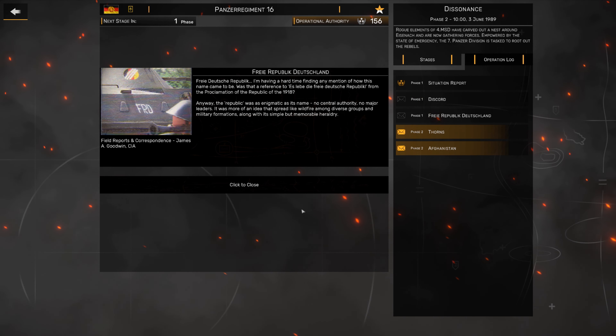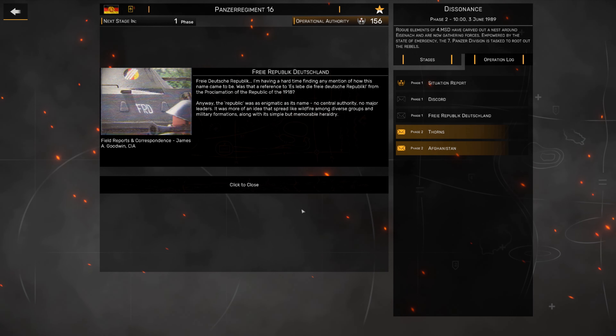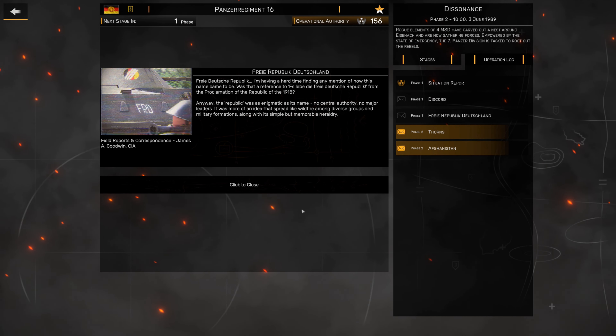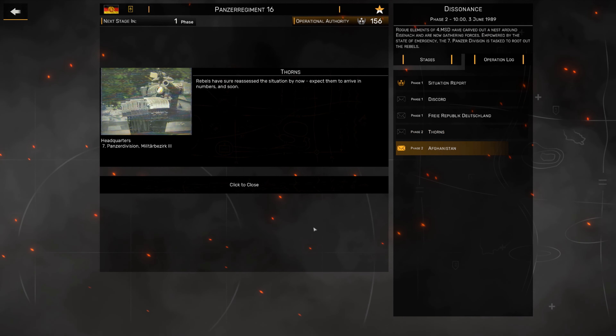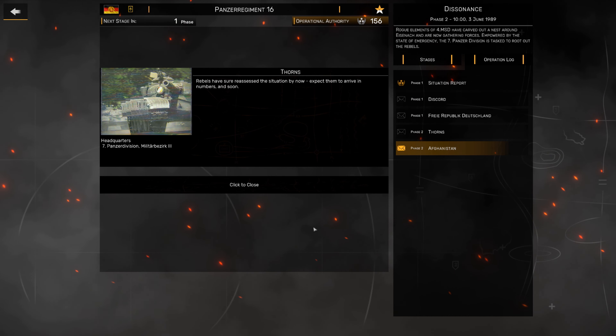Then we've got something about the Free Republic Deutschland. I'm having a hard time finding any mention of how this name came to be - was this a reference to the Free Deutsche Republic from the Proclamation of the Republic in 1918? Anyway: 'The Republic was as enigmatic as its name. No central authority. No major leaders. It was more of an idea that spread like wildfire among diverse groups and military formations, along with its simple but memorable heraldry' - which is just FRD. Then for Phase 2: 'Rebels have reassessed the situation by now. Expect them to arrive in numbers, and real soon.'